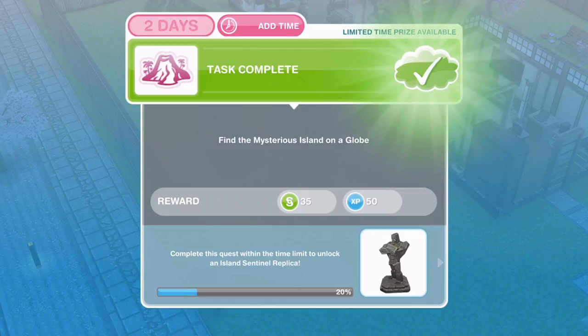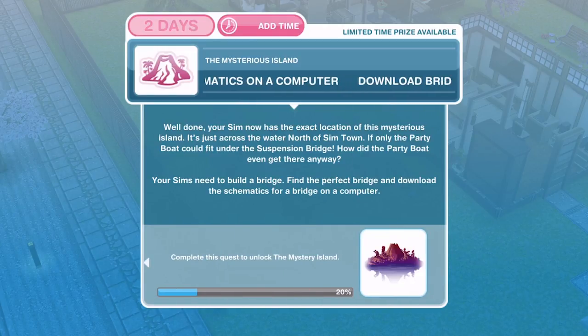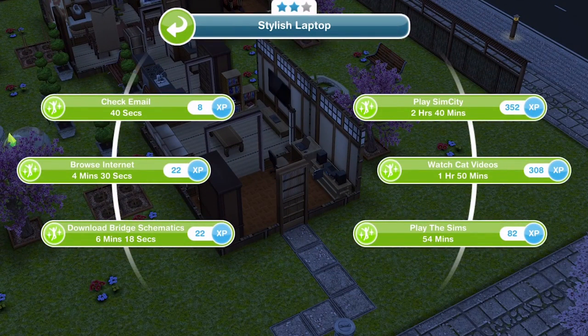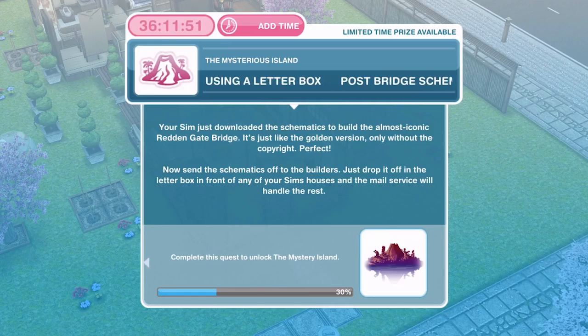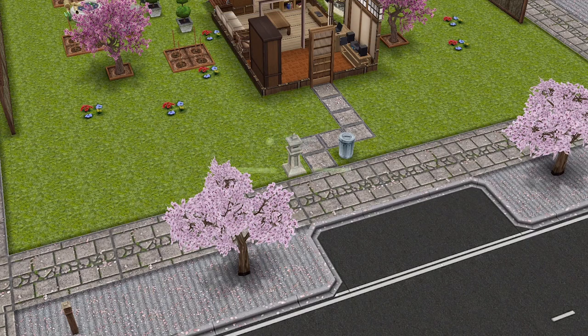That task is complete - we've found the mystery island. Now download the bridge schematics on a computer. Your sim now has the exact location of the mysterious island - it's just across the water, north of Simtown. Your sims need to build a bridge, so find the perfect bridge and download the schematics on a computer. We've got a two-star computer here, and it takes 6 minutes and 18 seconds. Your sim just downloaded the schematics to build the almost iconic Redden Gate bridge.